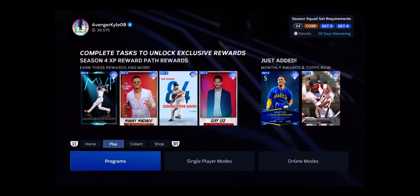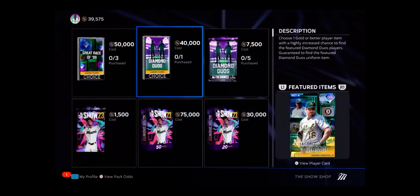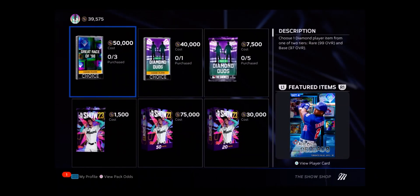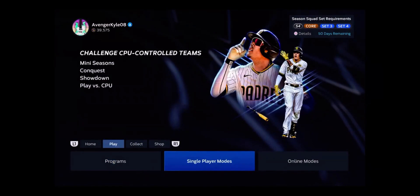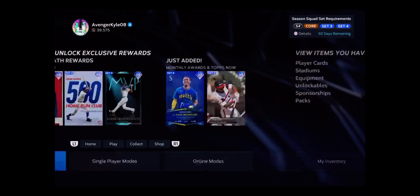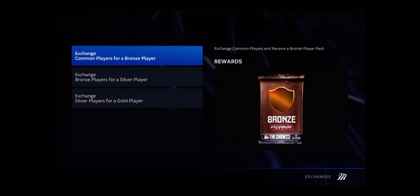I'm on MLB The Show 23. Let's say you don't have that many stubs and you want to buy a pack or something — because these packs are like $50,000 or $40,000, and I'm at $39,000 right now. What you want to do is go over to Collect, then go to Exchange, and then Exchange Players.